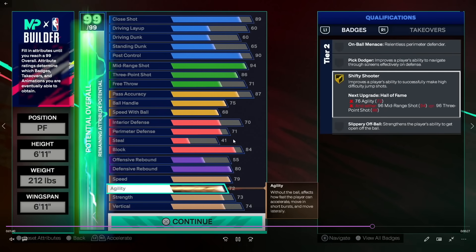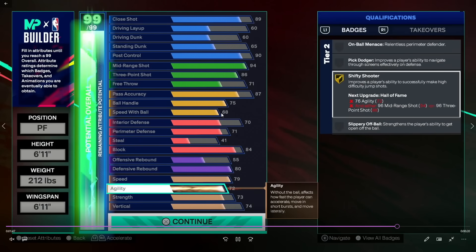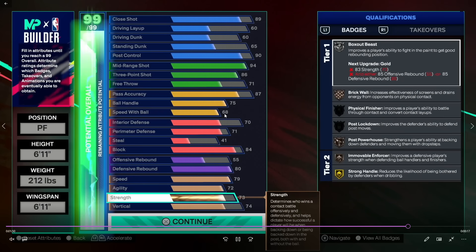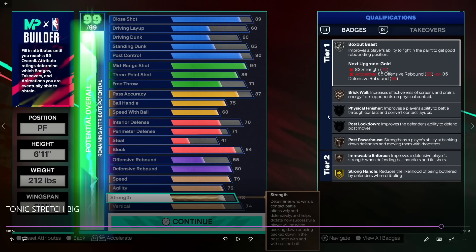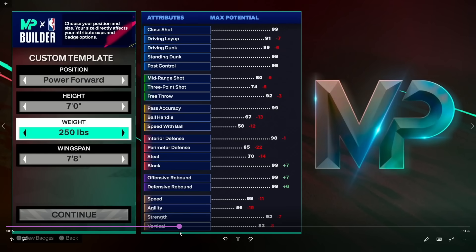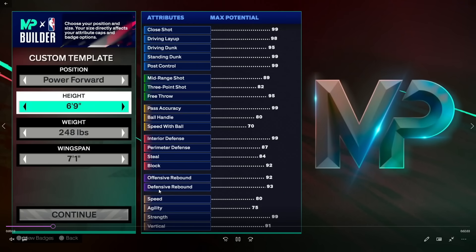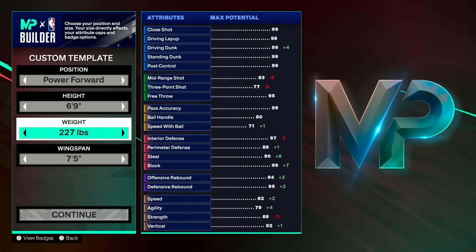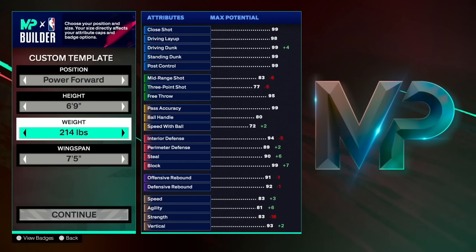To recollect: you still have decent defensive badges, the ball handling, and being 6'11" allows shifty shooter and lightning launch on bronze. The 70 might be important for dribble style, so maybe a 6'10" is in play instead of 6'11". I made a video on speed-to-height ratios for all heights. I'm scrolling through every height using 83 strength as the benchmark with max wingspan, going as far down in weight as needed to reach 83 strength. At 6'9" that gives you 83 speed.